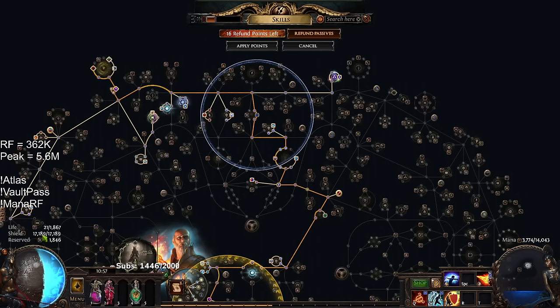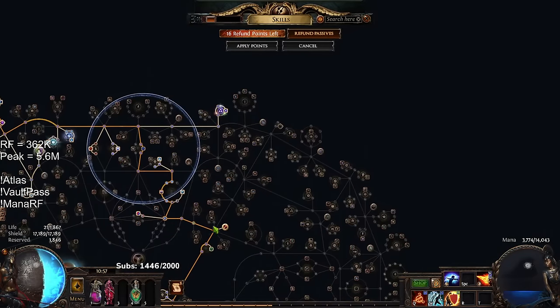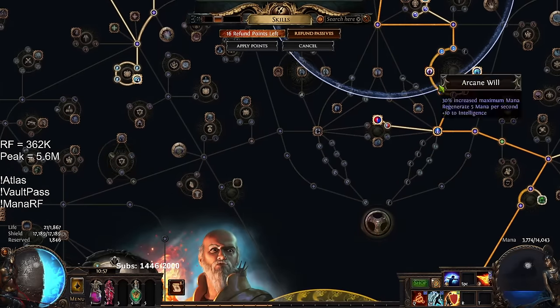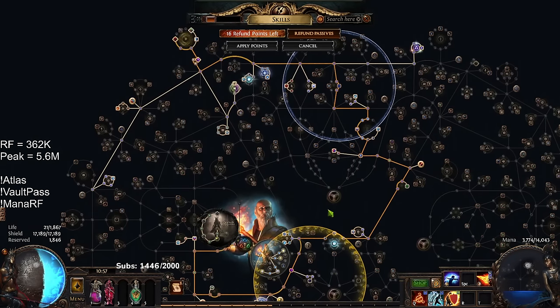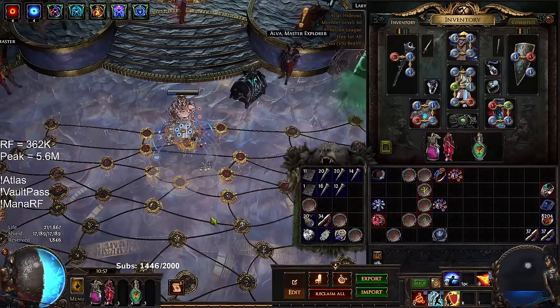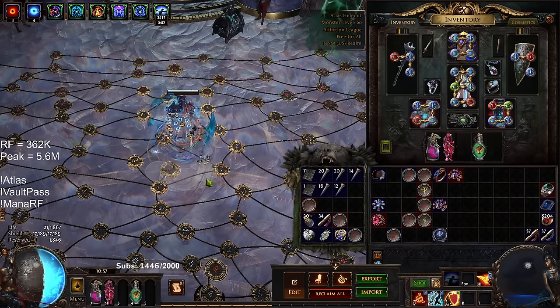The thing about Split Personality is it would kind of make me want to redo my tree if I were to use two of these. I could get myself to about 18,000 energy shield and close to 15,000 mana if I redid the tree for that. A bit complicated. Anyway, we're getting to the point where I'm pretty happy and satisfied with the character. I don't know if I really want to keep dumping currency into it. Overall, pretty happy with the character, though I don't really like how squishy it feels.